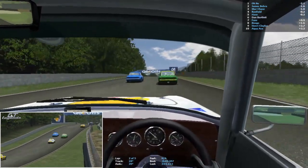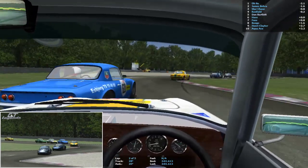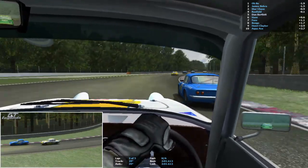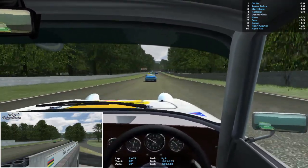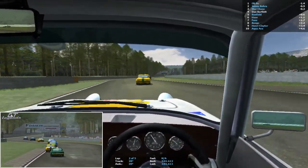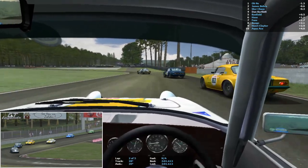Nice side-by-side driving there from AS and Renfield, keeping it clean. AS has dropped two positions now — he was in third, now down into sixth after I pass him, so he's dropped three spots. Late brake, sticking it in second — nicely done. Up next is Star Chase, and James Bearer who has lost the lead to oh no.